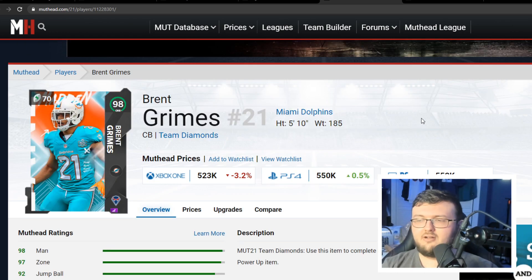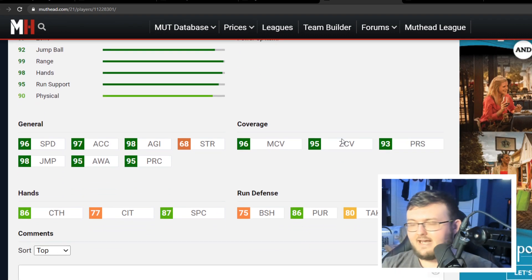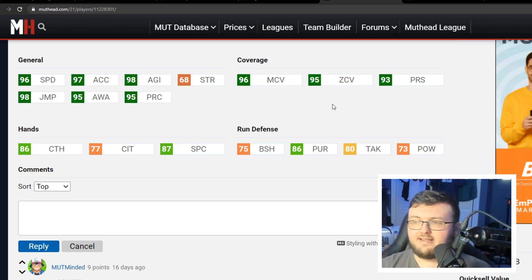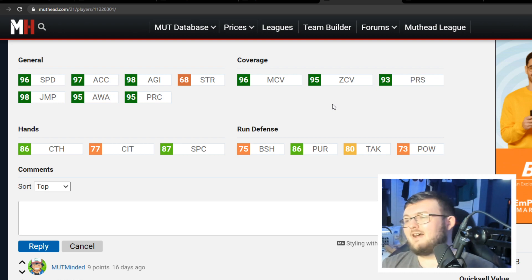Number 2 is Brent Grimes. He has very low hit power at 73, but he has 75 block shed, 96 speed, 96 man, 95-96 zone, and 93 press, along with 86 catching and 87 spec catch. Run defense, coverage, and general speed — that's all we look at here.